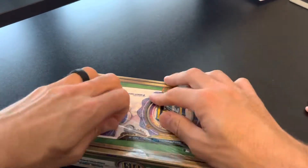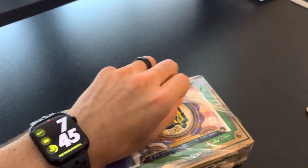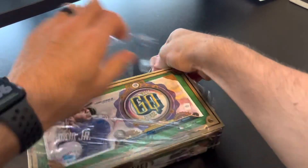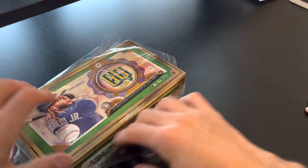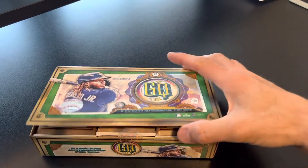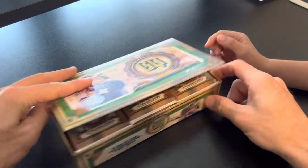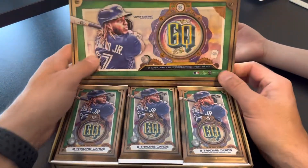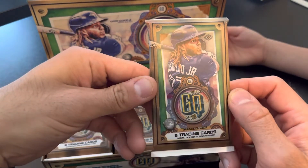Do you think there's going to be any of those little orange cards? The inserts are probably something different this time, so we'll see what it is. It's hard plastic. Can I open the packs last? Let's see which ones are in there. We got the kind of cool box — it kind of opens like a treasure chest. So we got the Vladi. Here's what the packs look like. We got Vladi on the front.